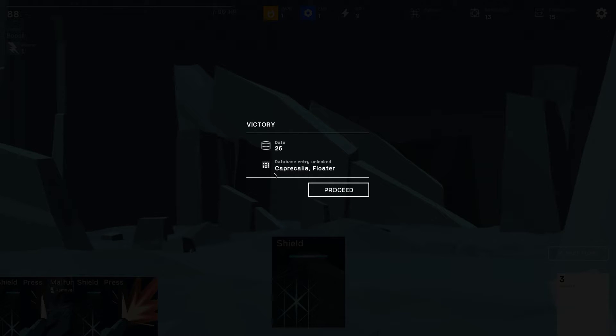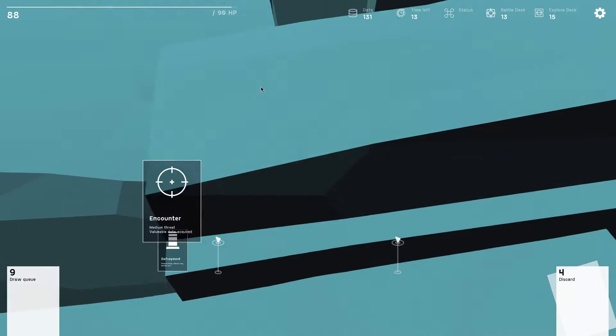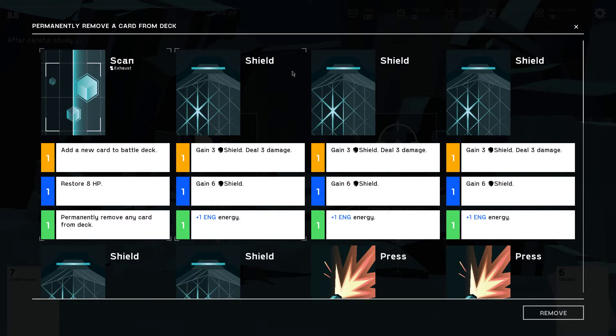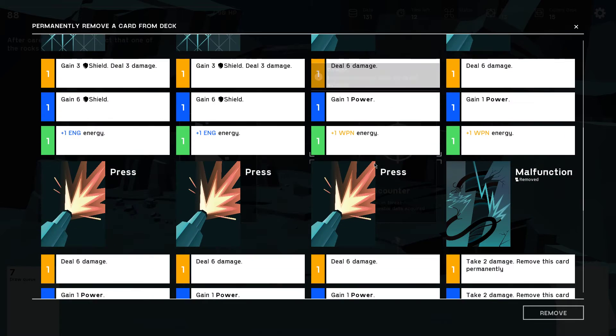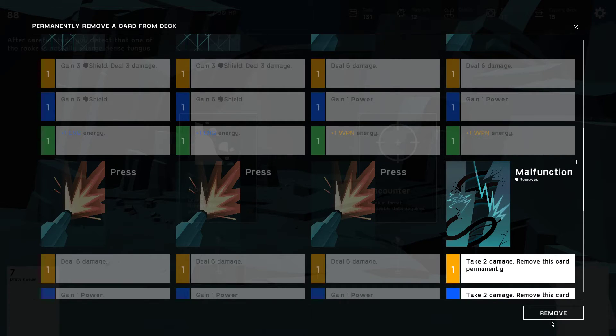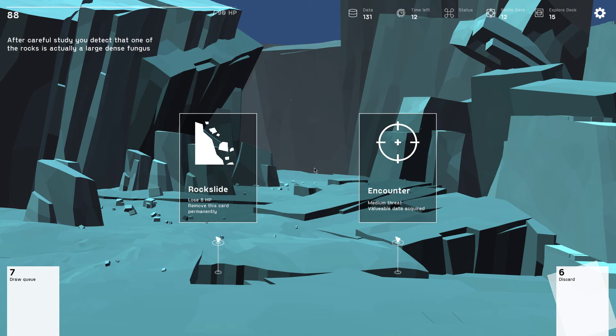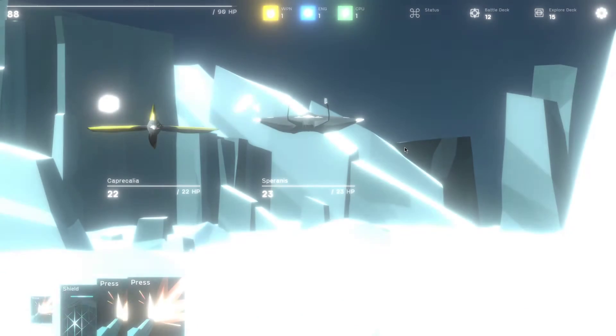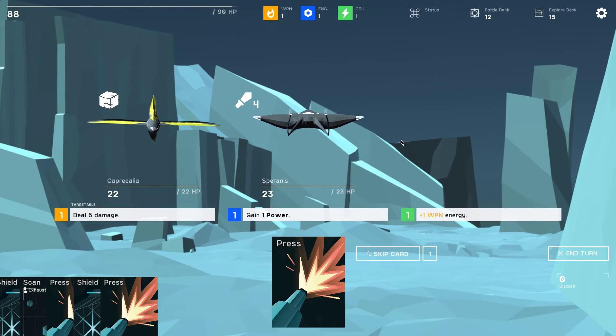Database entry unlocked — Capricalia and Floater. So you don't need to scan them specifically, you just need to battle them. Permanently remove any battle card — yes, let's remove another malfunction. Rock slide: lose 8 HP, remove this card permanently. Give me another encounter — seems like a pretty chill game so far.